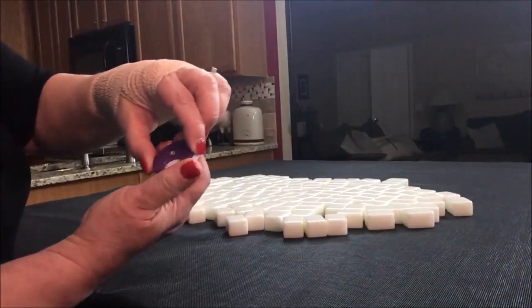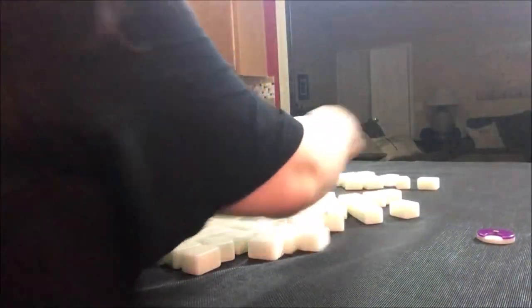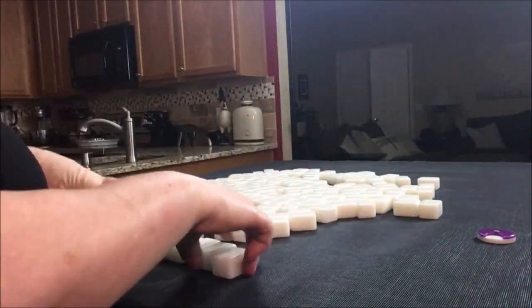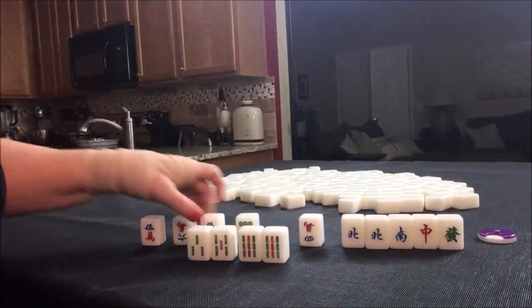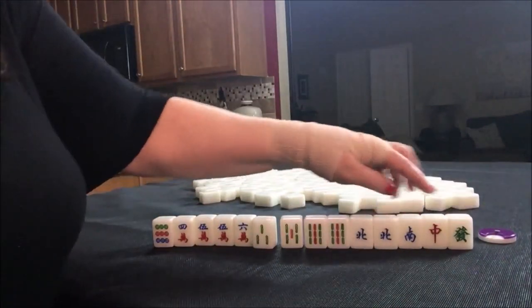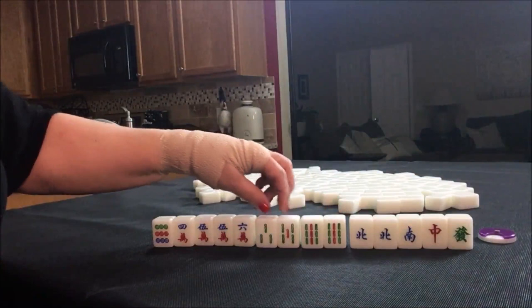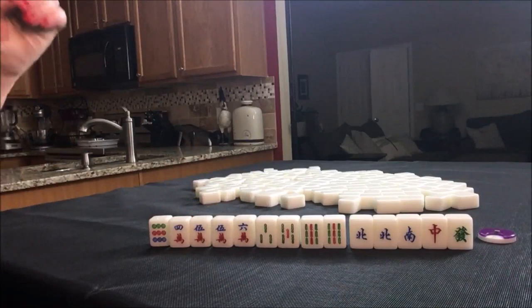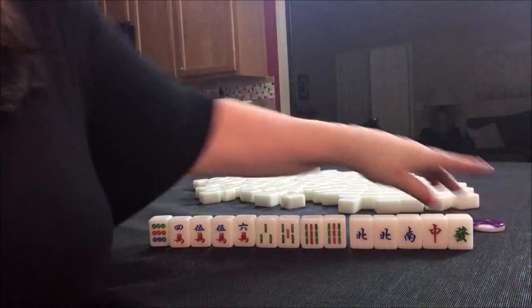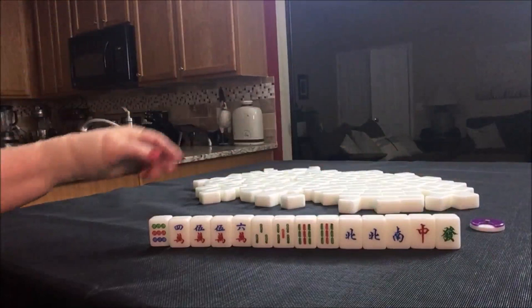We're going to go on to South Round. Look at all those honors — honors are winds and dragons. We have a pair of nine Bams, a potential Chow, a pair of five Cracks, and some Chow potential here too. South Round, we're East Seat. So this North, if we Pung it — if we get a three of a kind for that North — we won't get score for that.